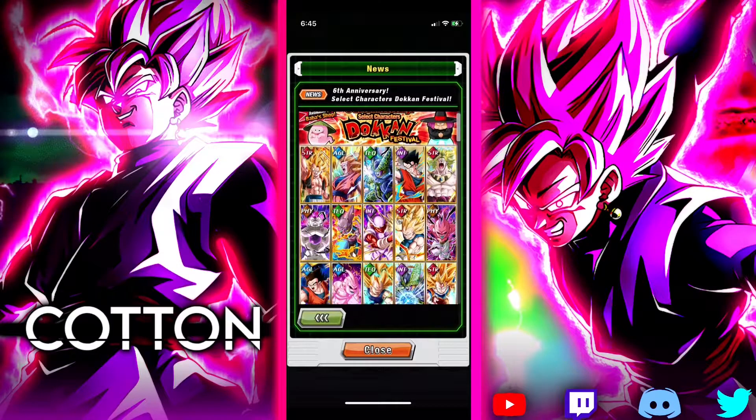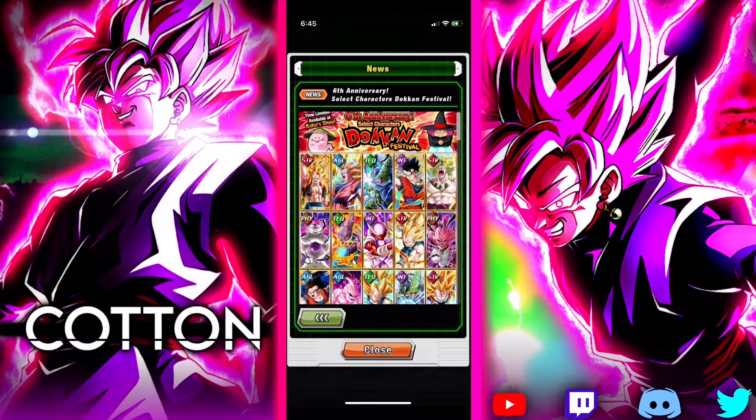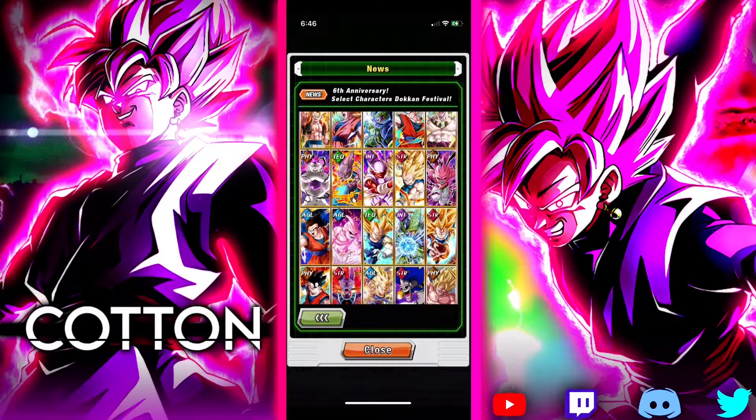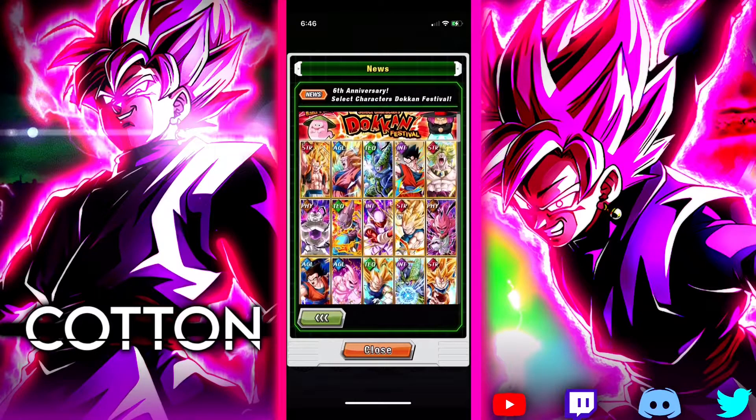Going up to these guys — these are some of the OG EZAs: Gogeta, INT Janemba, Beerus, Kid Buu. They're all very good units still to this day. Some of them have really aged, like Super Saiyan 3 Vegeta, AGL Kid Buu, and AGL Ultimate Gohan, but they are still solid options. Gogeta still hits really, really hard even though he is the literal first anniversary unit. INT Janemba is still a defensive god with his guaranteed guard and high defense from links, and I've seen him put up almost 4 million damage — and he's a first anniversary unit.